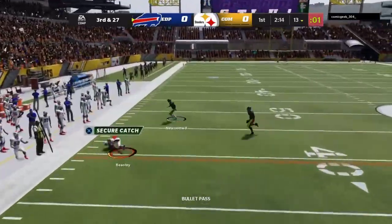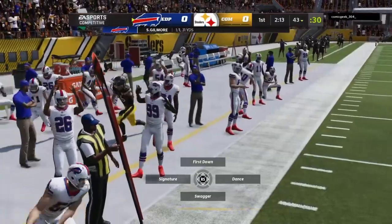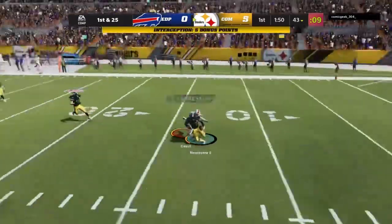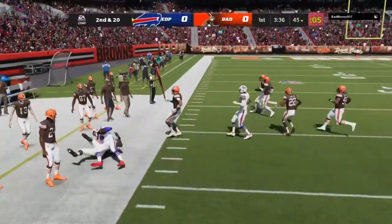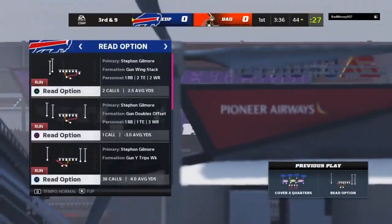Stephon Gilmore cross-body dot — that was a good throw. Let's see what his deep accuracy is looking like. We got picked, but that wasn't Gilmore's fault — that was just a bad throw on my part. He should get the edge too. If he can get the edge, he's good in open space because he's got 96 speed on the Bills theme team.